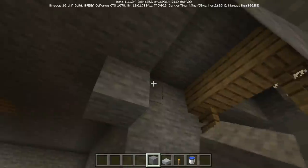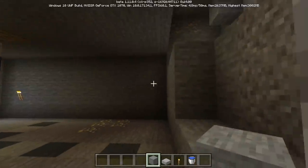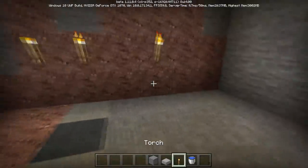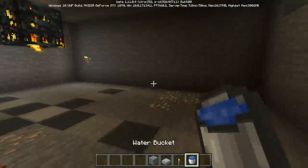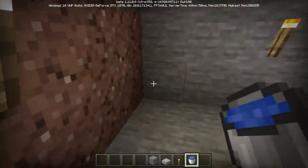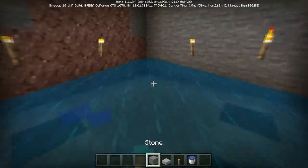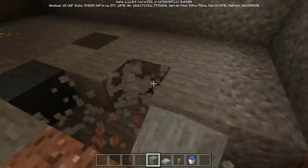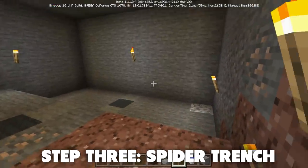Once your room is all dug out, go ahead and close it off from the mineshaft — you don't want spiders coming in — but do leave a way in and out. Next we need to do some counting. Count seven blocks from the back of your room, which is the side opposite the six-block front wall. You can either count this out or drop some water down and break that eighth block, then pick the water back up. We'll be lowering the floor on the front of this room just a little bit more.